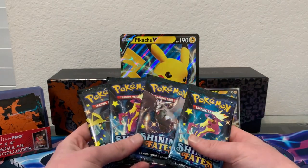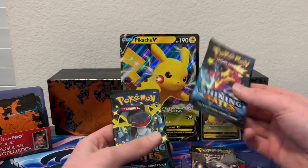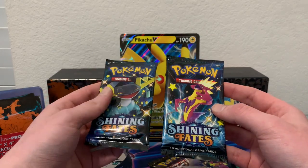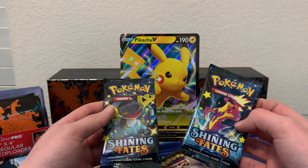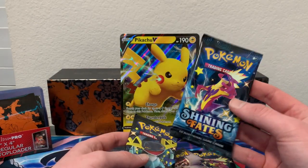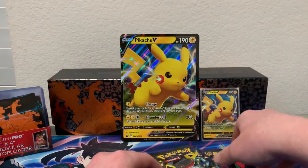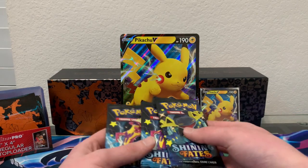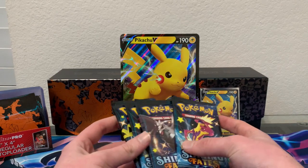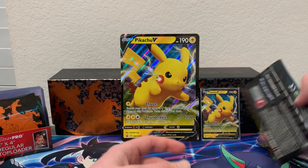No Charizard pack arts in this one — we have Toxtricity, Corvinight, Toxtricity again, and Dragapult. These are probably my two favorite new Pokemon from the Galar region in Sword and Shield. I've shiny hunted both of them — this one took about 400 plus eggs, this one about 300 plus eggs. We have two Toxtricity packs, so I'll start with one and then go Tox, Corvinight, Tox, Dragapult before cracking open the second box.